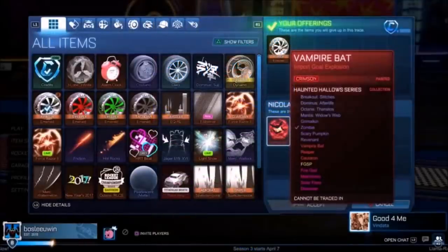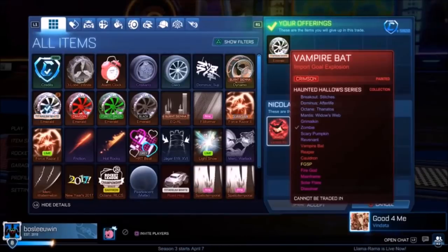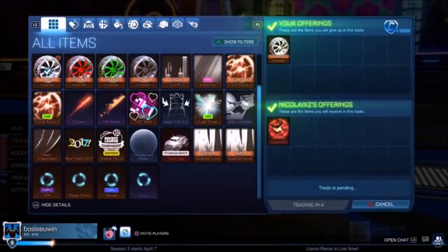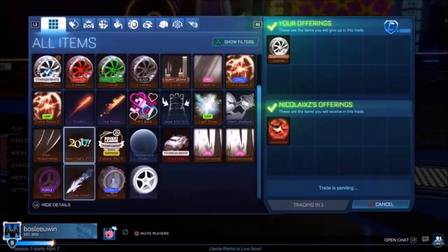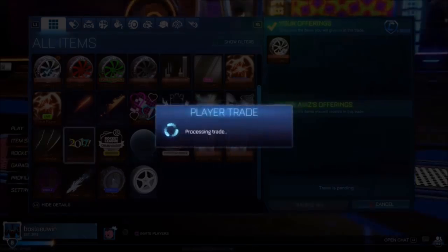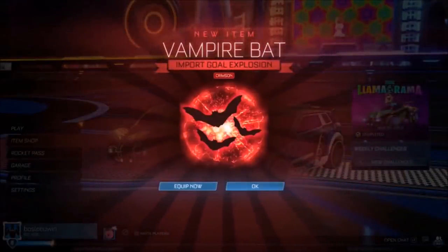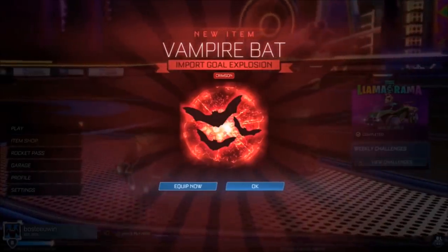At number eight, we've got this guy and I've seen this Crimson Vampire Bats literally everywhere. I believe it's worth about 40,000 credits. He gets a White Emerald certified and just shy of 6,000 credits — a certified W. Vampire Bats and Reapers are so incredibly rare. I'm trying to buy the Haunted Halo series blueprints to trade up — they're literally a thousand credits each. It'd cost me like 5k to get one trade up, which is a massive risk, but I might do it for the content.